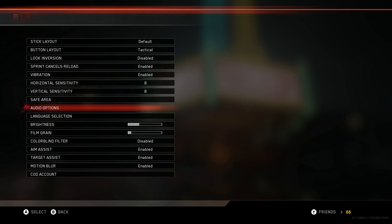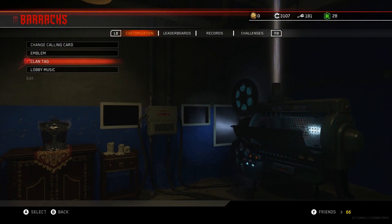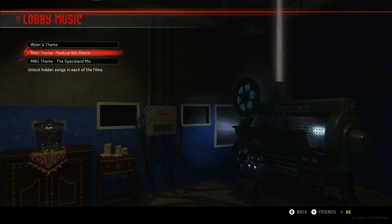But for the most part, let's get this thing started. First off, it's patch notes version 1.08 for Infinite Warfare, now live on PS4 and Xbox One. New mission team ranks and more.